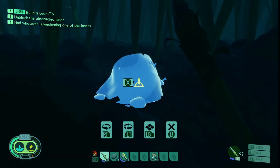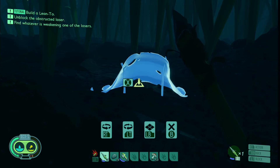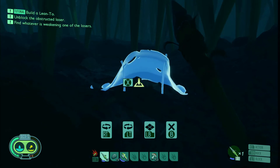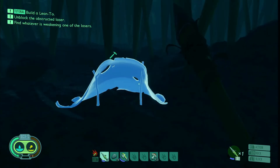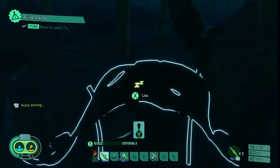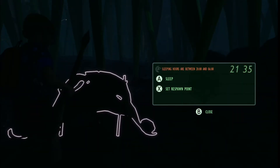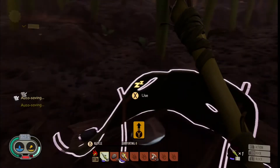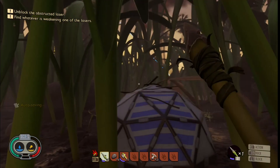I'm just going to set it back here. Let me just turn it. That's it. Hold to build — I see, I didn't actually build it yet. Let me sleep. Sleep — saves one point, do both. Now sleep — perhaps we should make camp for the night. Oh wow, that was incredibly fast! I keep hearing those birds. Unlock the obstructed laser — find whatever is sweeping one of the lasers. Okay, we're going to get some armor before we do any of this.